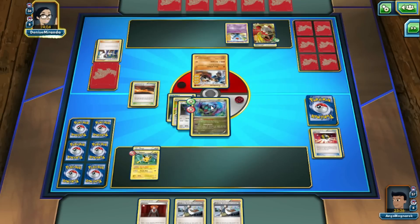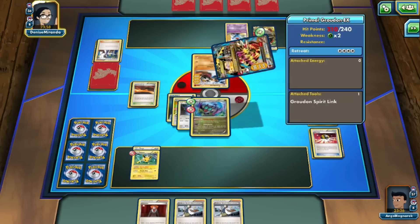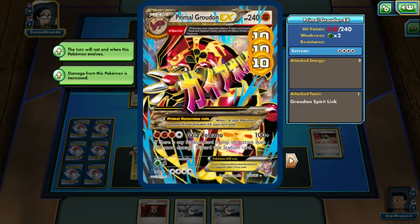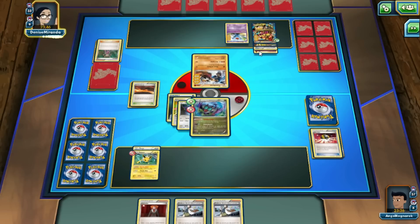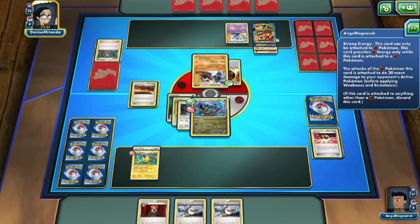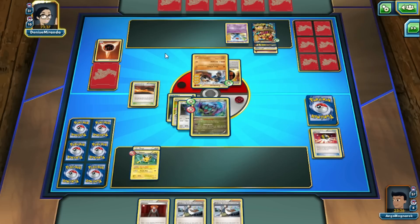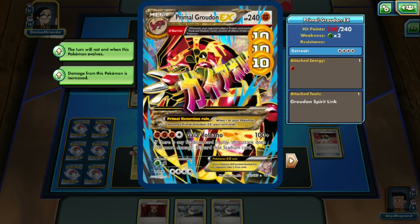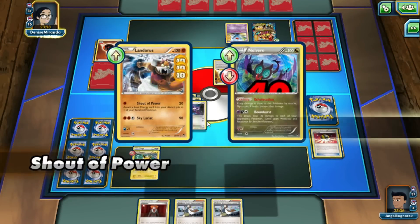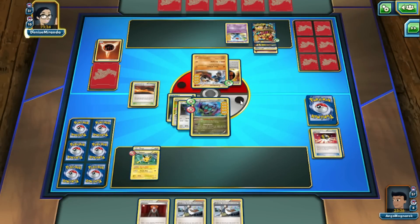Groudon is so scary. If I get Vespiquen out then we have a threat to scare Groudon. I believe I can't Lysandre him. We get tails so we take 40 damage, but we do have the chance of getting heads. Either way, he's going to attach energy to Groudon regardless. I'd say we've got about two more turns. Normally in certain circumstances I would Lysandre out the Wabbuffet since it requires two energy to retreat.